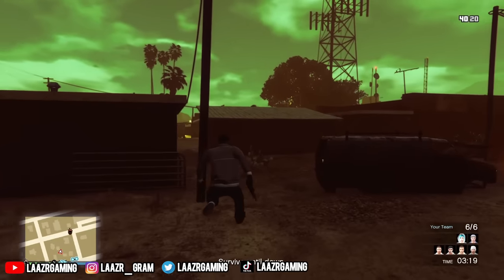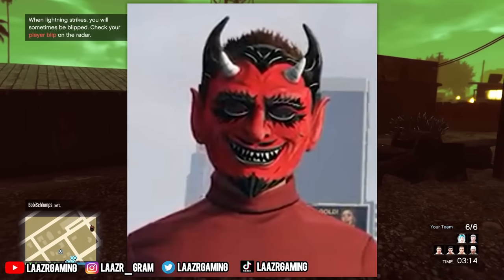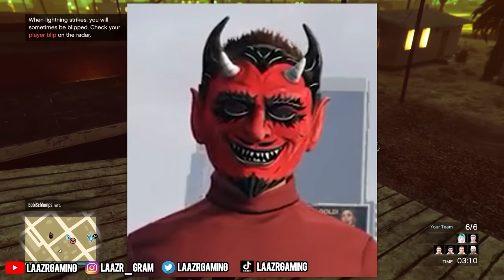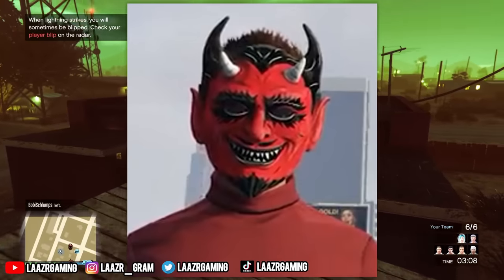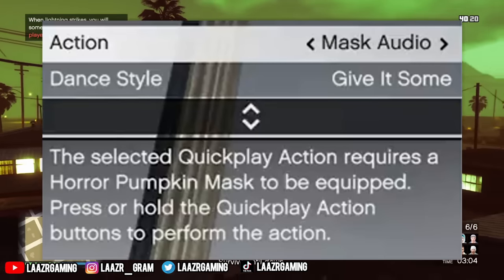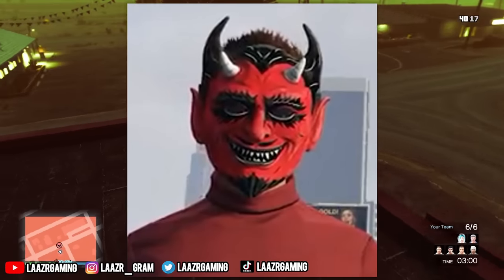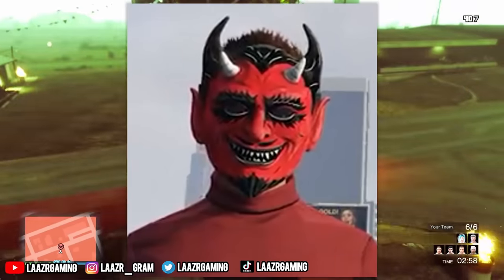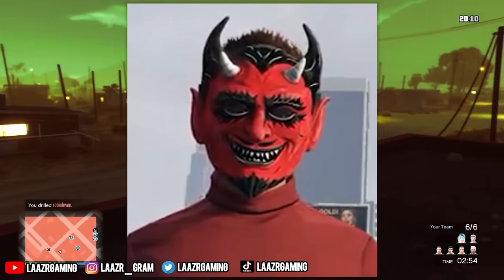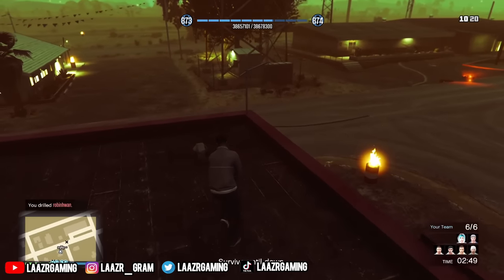First things first, by just logging in at any point over the next week, all of you will be unlocking the Scarlet Vintage Devil Mask. Just like the Halloween pumpkin mask last year, it also unlocks a unique quick play action so you can play a sound through the mask — an evil laugh. You can unlock this mask by logging in tomorrow or at any point over the next week.